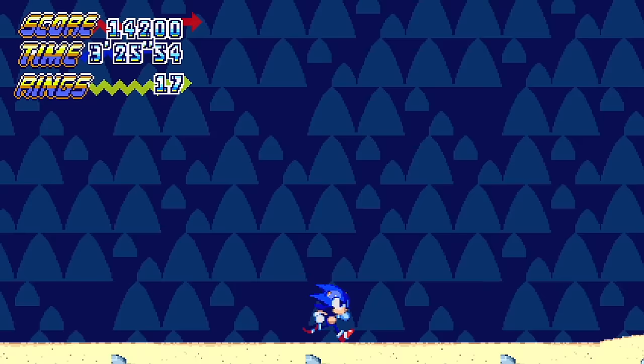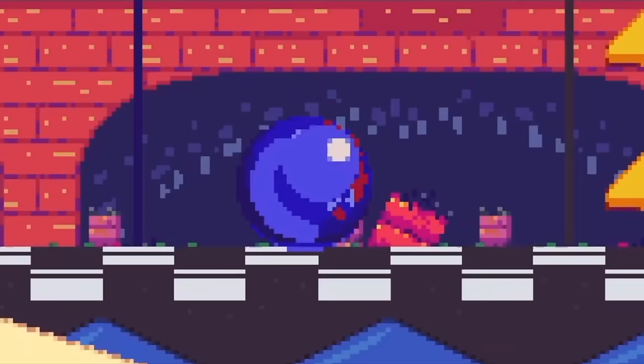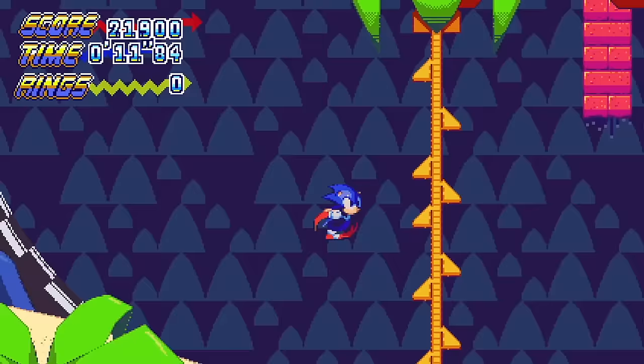Alright, boom! One level down! Let's change that Robotnik sign into a Sonic sign! Next up we have Tropical Track Zone 2 — let's go! Super peel out time! Let's go fast, Sonic! His super peel out run looks so cool — he's got those crazy Sonic legs!